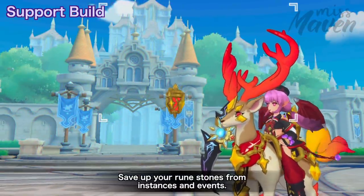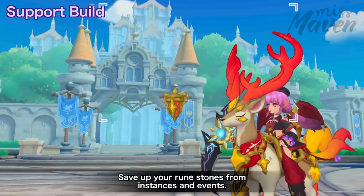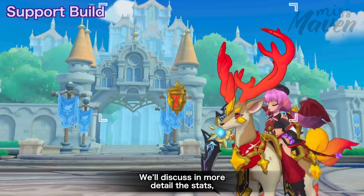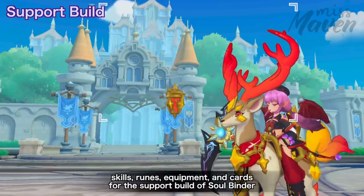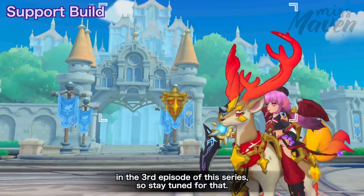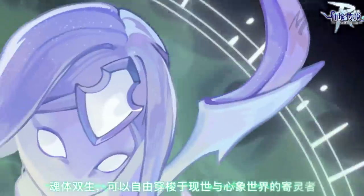Runes will also be important for the support build, so make sure to save up your Glittering Runestones and Dusty Runestones from Natus Tower, Echoing Corridor, and events. We'll discuss in more detail the stats, skills, runes, equipment, and cards for the support build of Soulbinder in an upcoming episode.